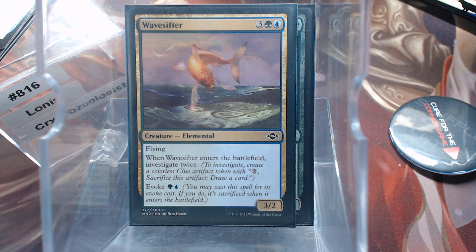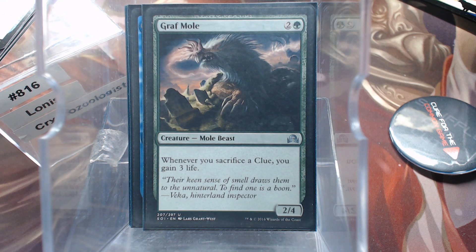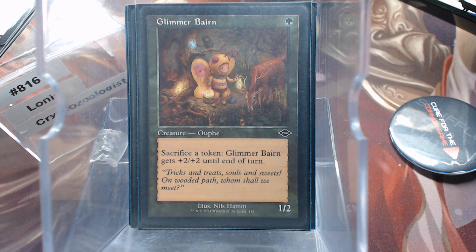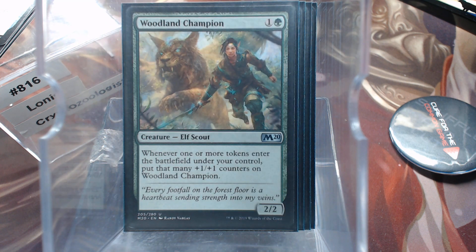Wave Sifter — investigate twice. And then we have Daring Sleuth. Whenever you sacrifice a clue, we're still sacrificing the clue to our commander, Lonus. Grafmole — sacrifice a clue to gain three life, that's not bad either. There are also things that don't really have anything to do with clues per se, but you can sacrifice a token clue to give Eldrazi Obligator plus two until end of turn. And who doesn't love the Halloween costume butterfly? Combine Chrysalis — creature tokens you control have flying, and you can spend four mana and sacrifice a clue to make a 4/4 green beast that now flies. Woodland Champion — whenever you get a token, you get that many counters on this. That is really good.